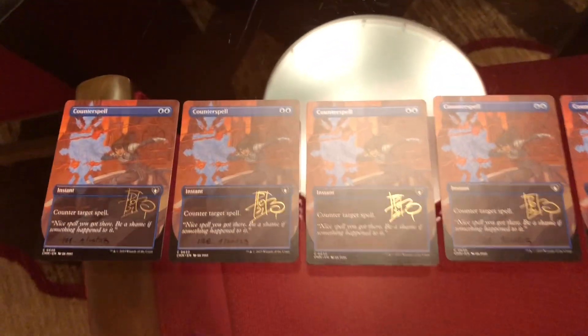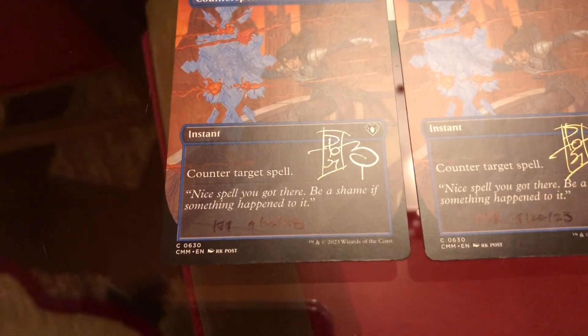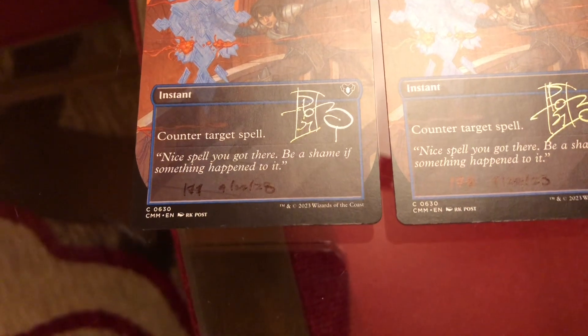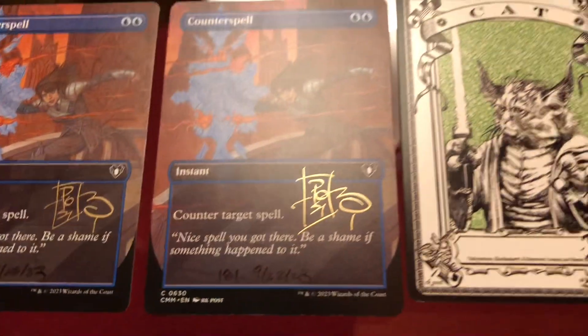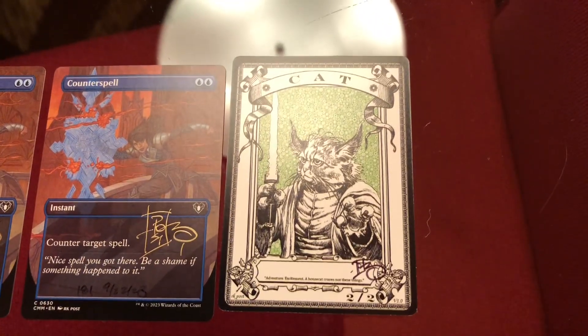RK Post signed a number of the borderless Counterspells for us in gold. He also numbered these because it was one of the most popular cards he'd been signing at the convention — they're numbered 177, 178, 179, 180, and 181. We also got a cat token; this Yoda-looking cat is pretty sweet.